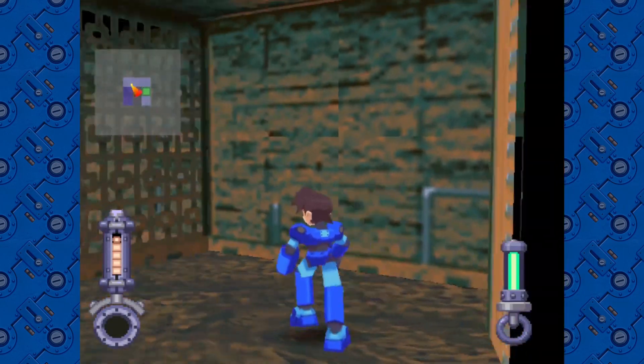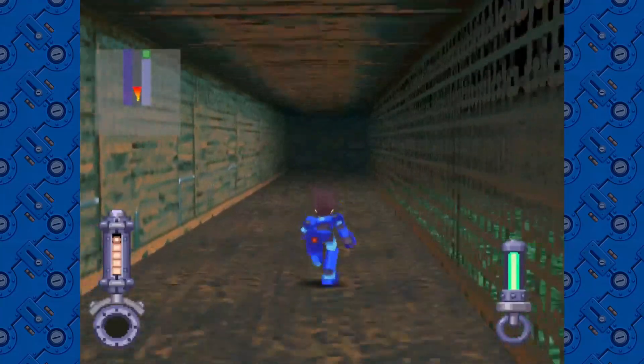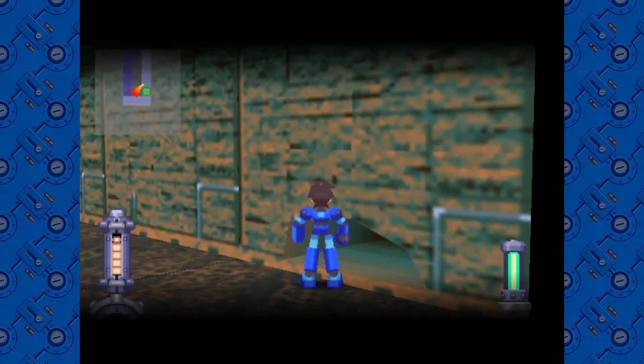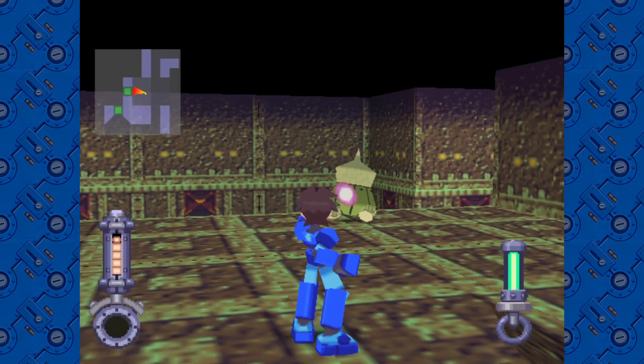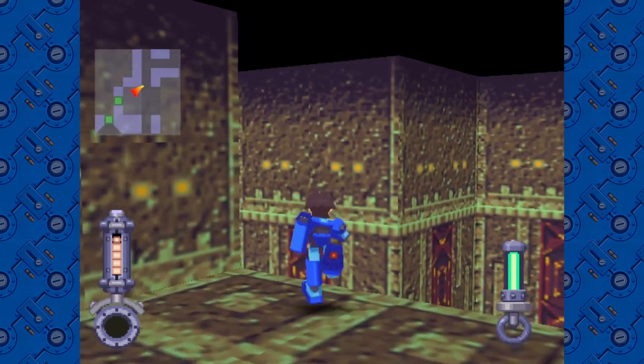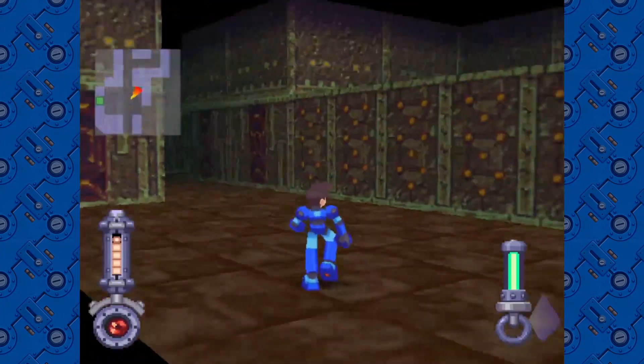I believe that this storm drain takes us down quickly to the bottom here. Oh, this might be the ledge that we saw in the first episode. Yeah, we already have stuff on our mini map, so we've definitely been here before.